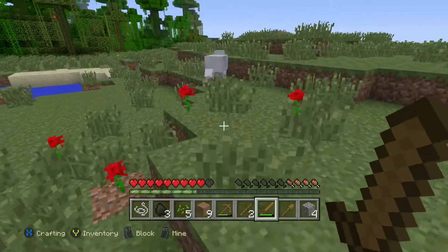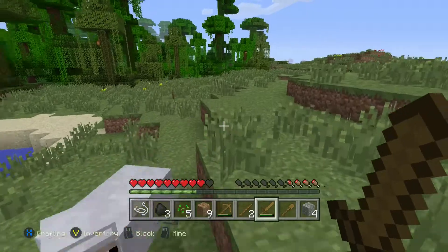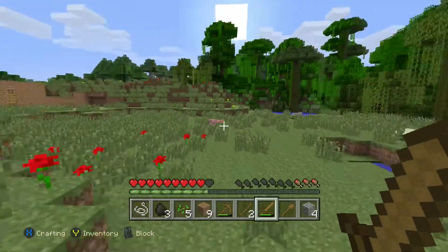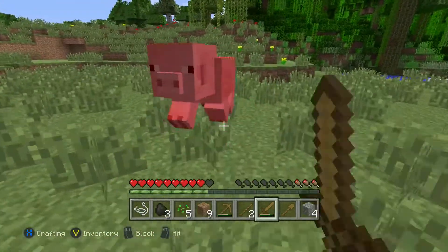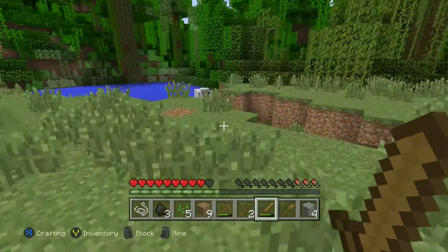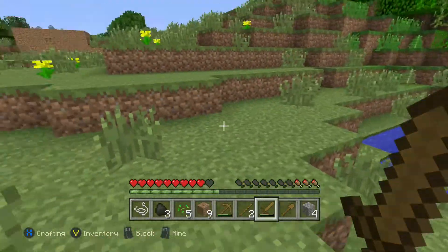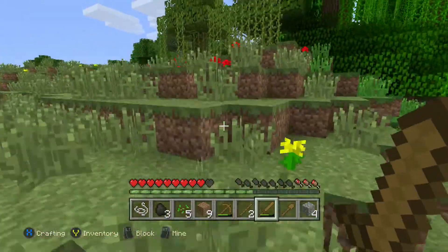We're going to set off on this episode and first — oh, there's a chicken, better get some eggs. We need some breakfast! I thought what we need to add to the house next is a bed. You can't have a house without a bed, so we're going on the hunt for sheep. There's a pig — might need him for food. Oh, there's a sheep, get him! Got mutton and lamb.